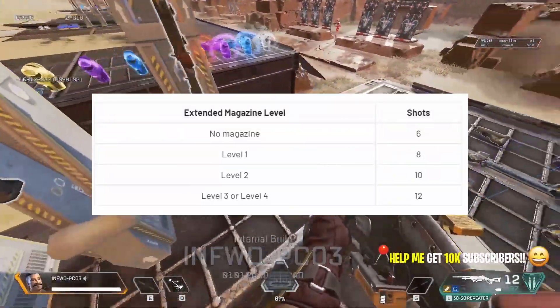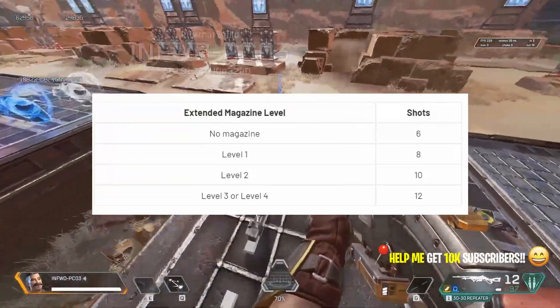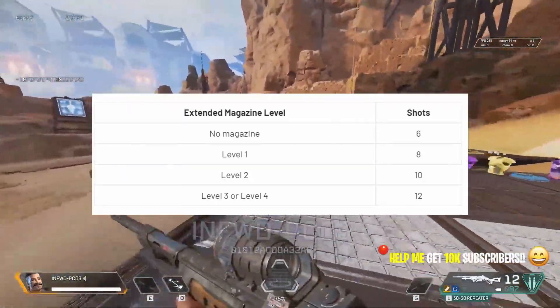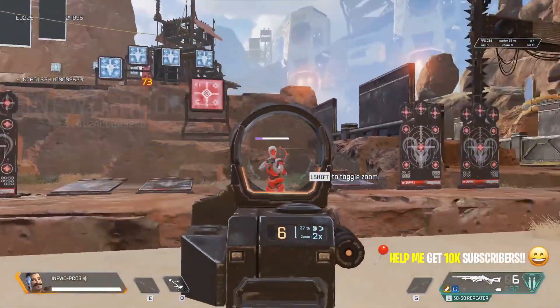The 30-30 Repeater is a heavy weapon that starts out with 6 ammo but scales at a higher rate than the Wingman. With no magazine it has 6 ammo, level 1 gets 8, level 2 gets 10, and level 3 and 4 get 12 ammo shots.